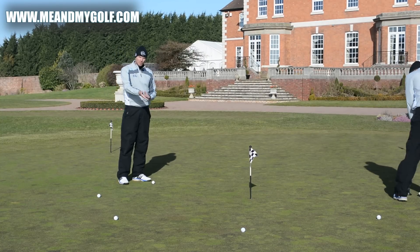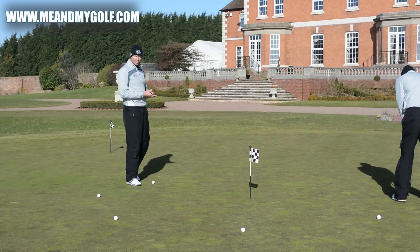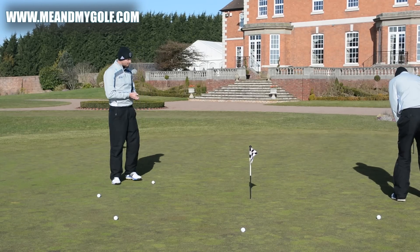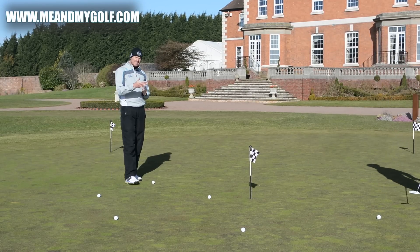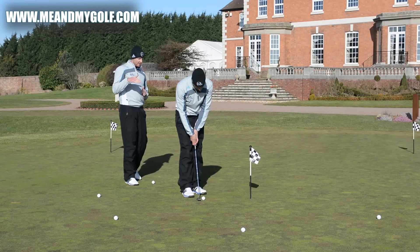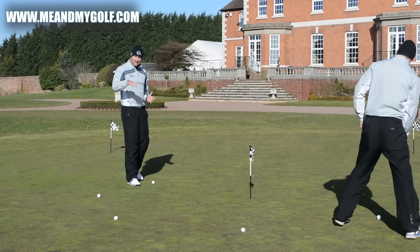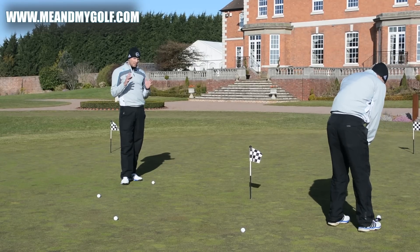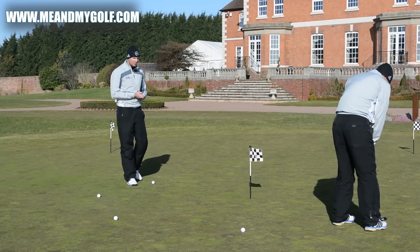Now he has got this to go two under par. You'd have to hole out — if you're not getting five feet past the hole, you've got to knock that one in as well. You don't just get one go at it. So he stays at one under par. The game ends when you are either five under or five over. It may take a little bit of time, but it's a fantastic way of practicing pressure and these pressure putts when you're out on the golf course.